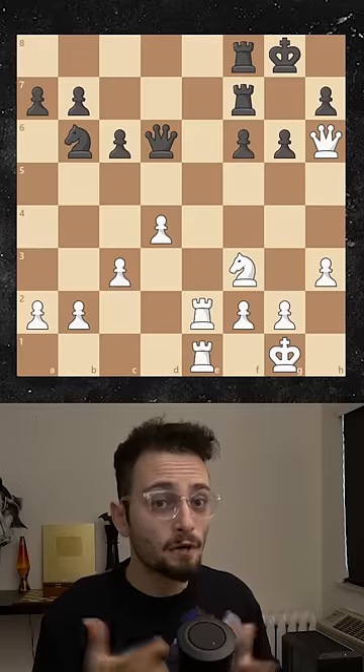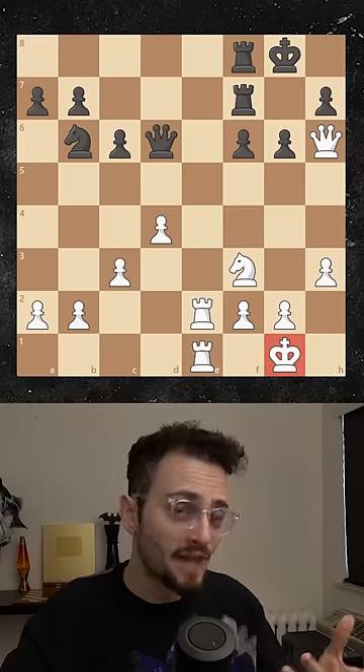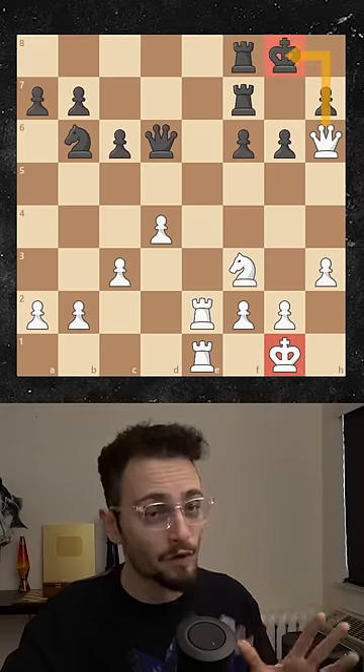Number one, who's got more material? Here, white is up one pawn. Number two, whose king is safer? White's king is at a vacation home, whereas this king has something to worry about.